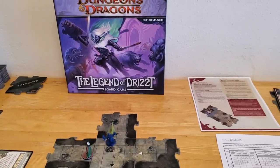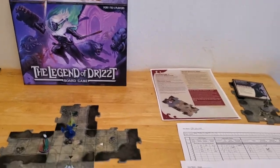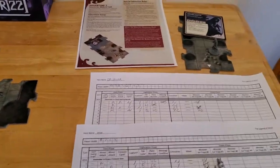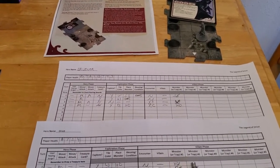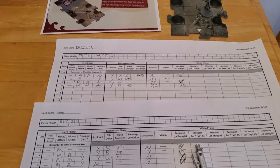Starting turn number five of the Legend of Drizzt board game, Adventure number two. Our heroes are a bit beaten down, but they're not out yet, and Bruner does have a healing potion he can use, so hopefully we'll get a chance to do that.